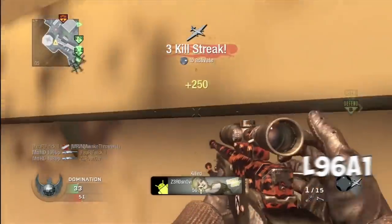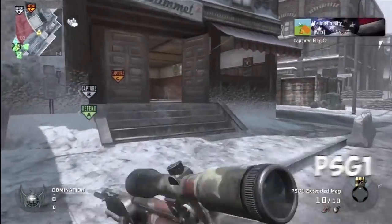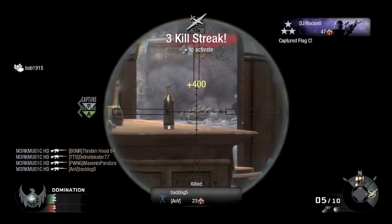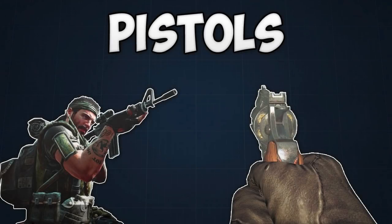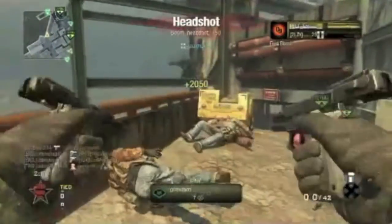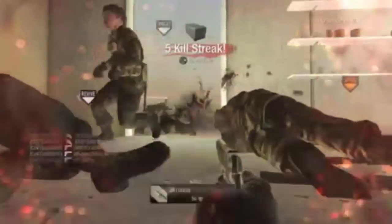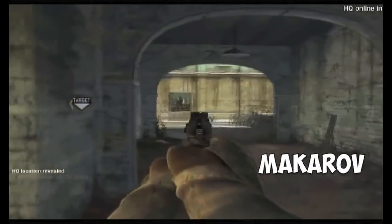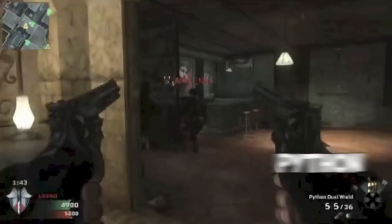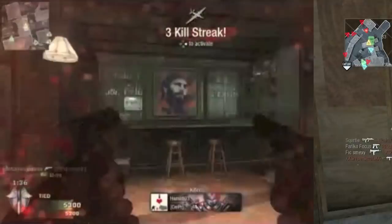I just wanted to say this before the Ghosts video is out because you're going to see some different kinds of clips. Some people consider quad feeds to only be clean quad feeds where you can see all four kills in a row. However, with Call of Duty Ghosts, we're doing this a little bit differently. We're not just doing clean quad feeds — we're going to do quad feeds where you can see all four kills on screen. Even if it's split, rolling quad feeds are not going to count because if it's rolling, it's too slow. The whole point of these clips is for us to be killing a ton of players as fast as we can, and we just want the clips to be fast-paced and enjoyable for you to watch.